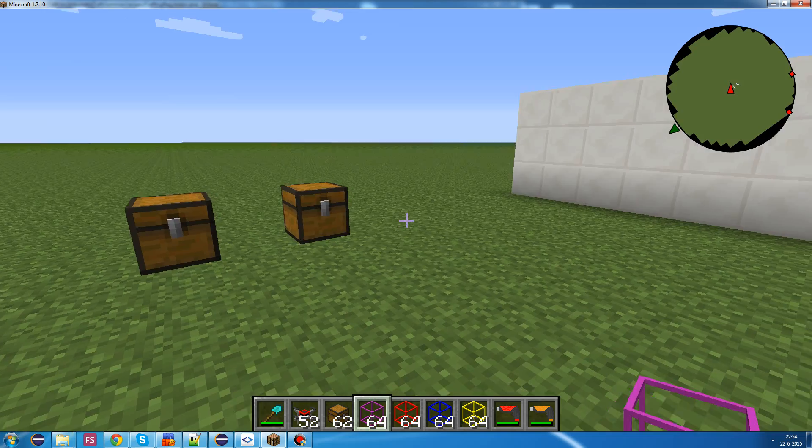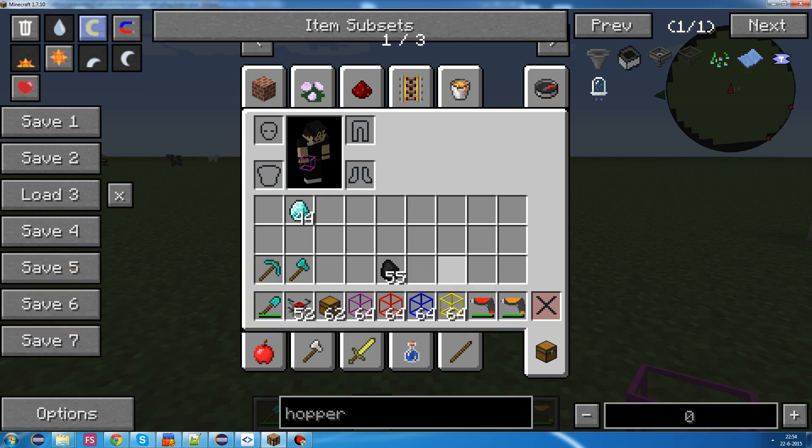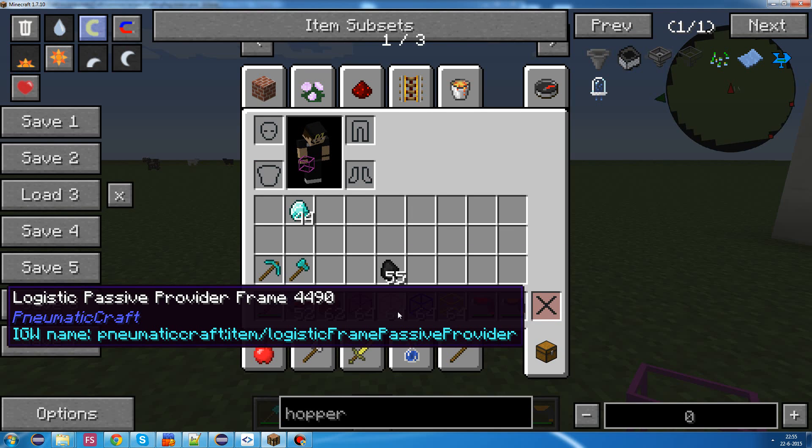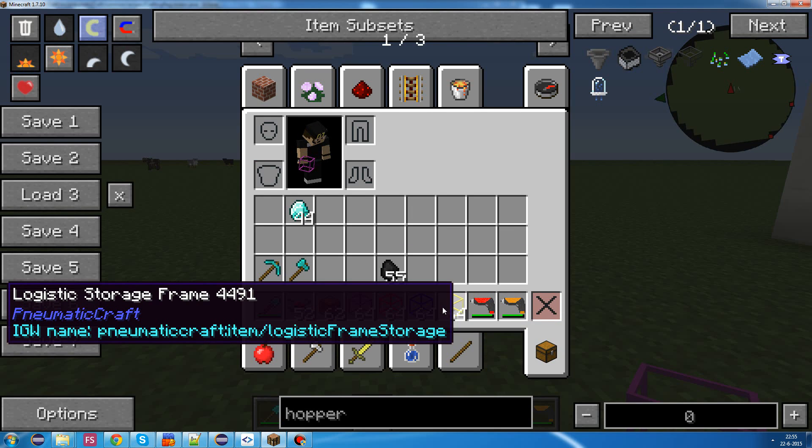And the network consists of all different inventories with a frame around it. So, you've got an active provider frame, a passive provider frame, a storage frame, and a requester frame.